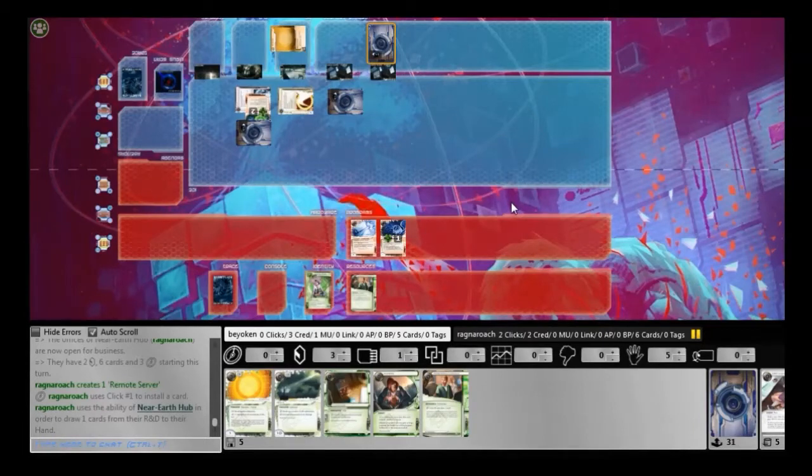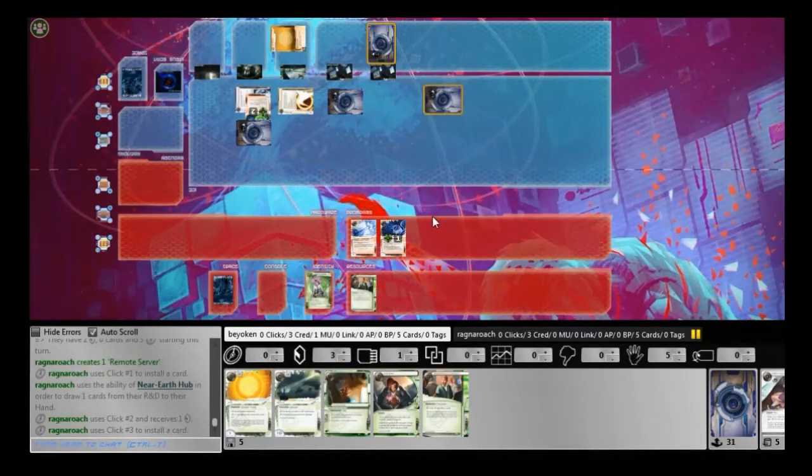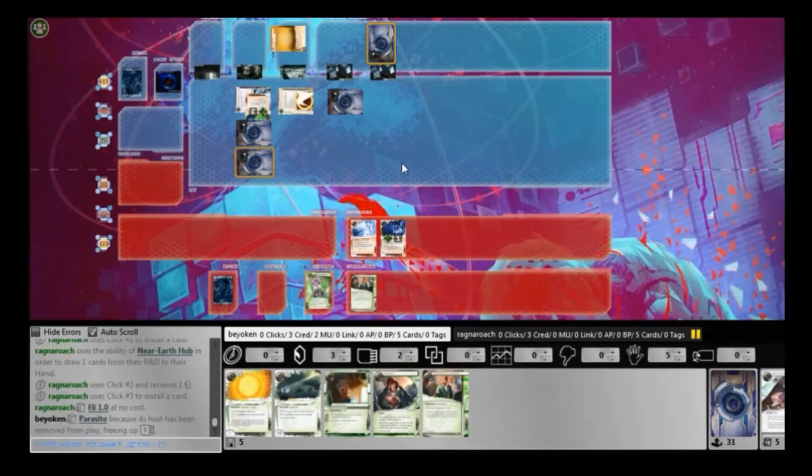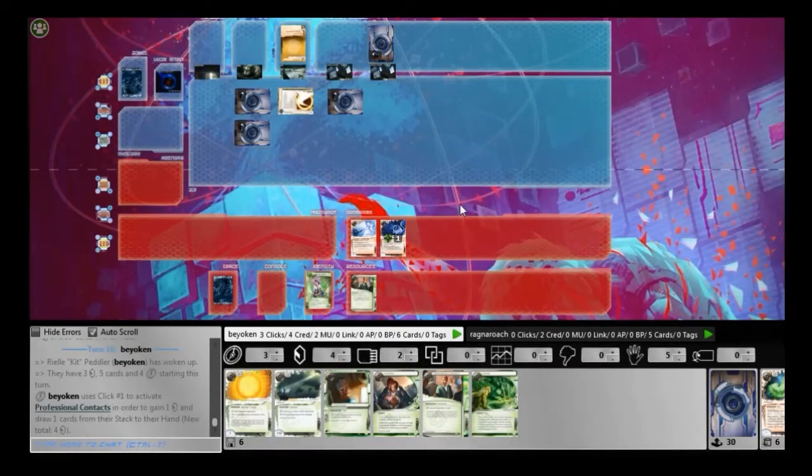Here's the thing with Near Earth Park — he is drawing so many cards with his ability. So far he has drawn 2 extra cards with his ability. You have to think that he's starting an agenda flood in HQ. And that's why he's tossing things like NAPD Contract into Archives — he's not expecting me to run Archives. Yeah, I think this is a sure sign that he's getting agenda flooded.